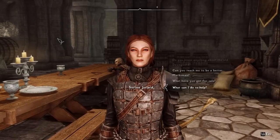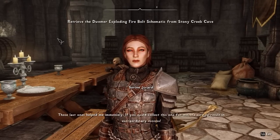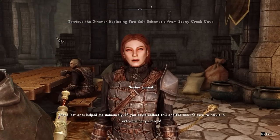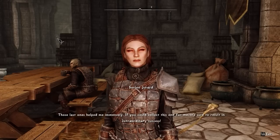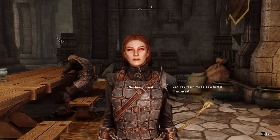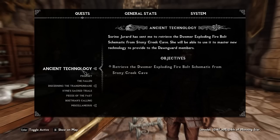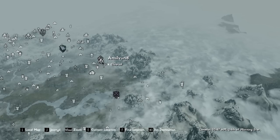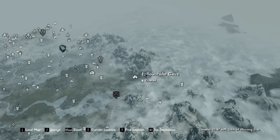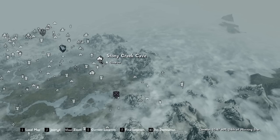Is there anything else I can do to help around here? I've got more leads on additional Dwemer plans — those last ones helped me immensely. If you could collect this one for me, it's sure to result in extraordinary success. Do you want me to find an exploding bolt schematic? From Stony Creek Cave. That's not too far from here. Once again, another place I've already discovered — but at this point I've filled in a lot of the map, so I really shouldn't be too surprised.